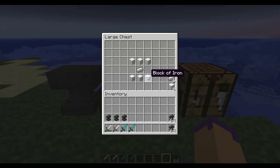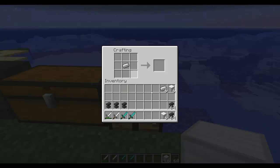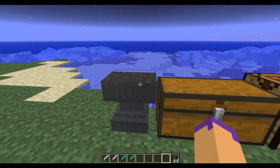To create an anvil you need 6 blocks of iron and 1 iron ingot. The iron ingot goes in the middle, you've got the 6 blocks along the top and bottom and that is your anvil. Nice and simple, not that hard.